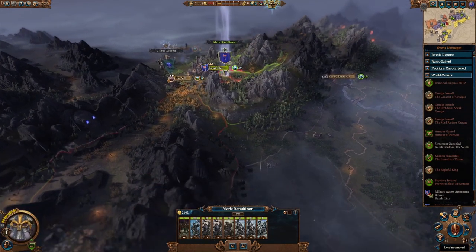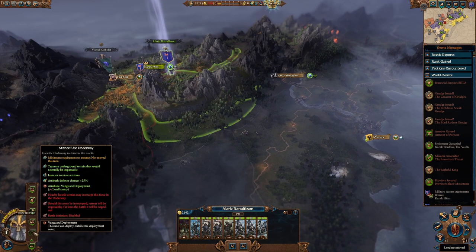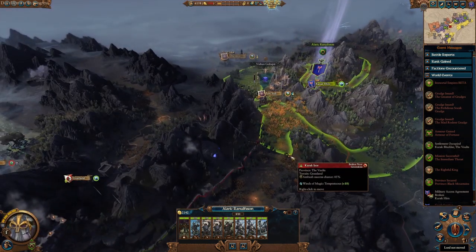They give you a unit of Thunderers, 2 units of Coralers, and most importantly a siege unit — Crush Drawers.